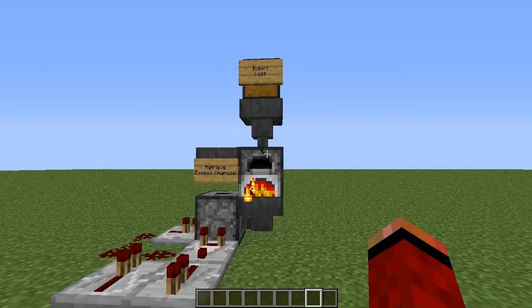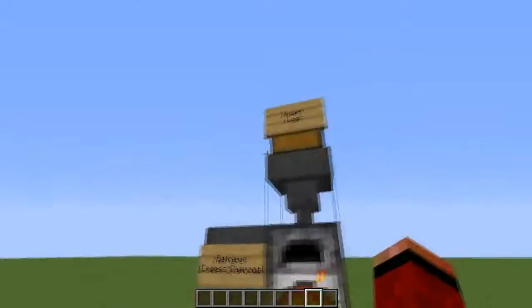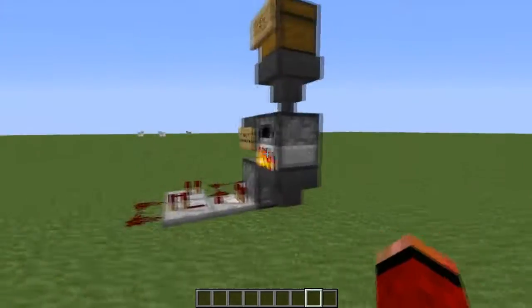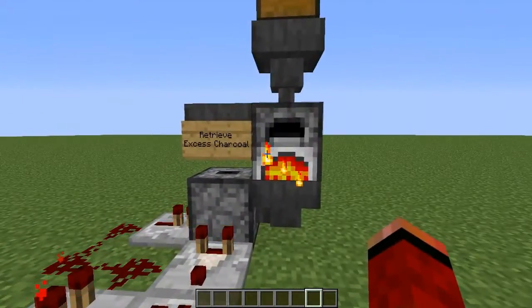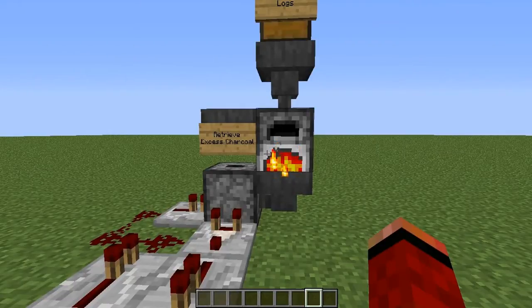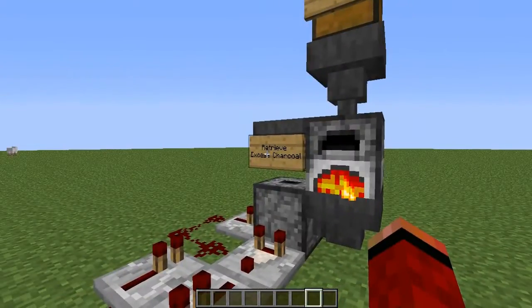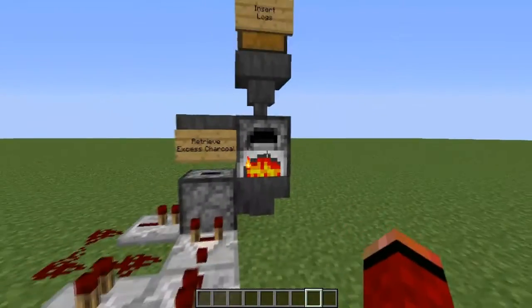Today I'm going to be showing you how to make a self-sufficient charcoal generator. It's very small and not a big efficient thing — it's something you'd most likely set up at a location where you're getting wood or want to get charcoal, then take down afterwards and build again somewhere else. It's very basic, which means it's easier to build and requires less stuff.